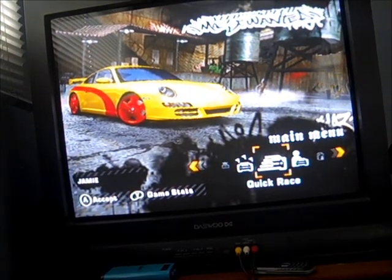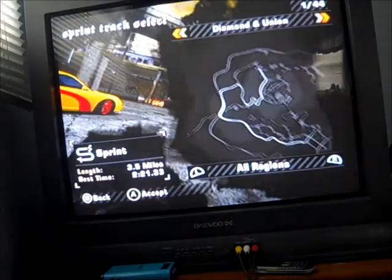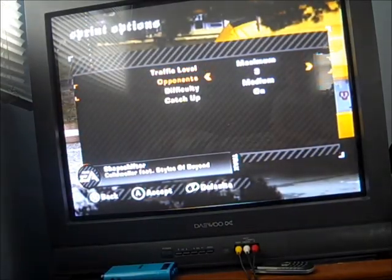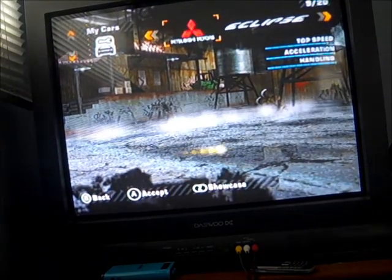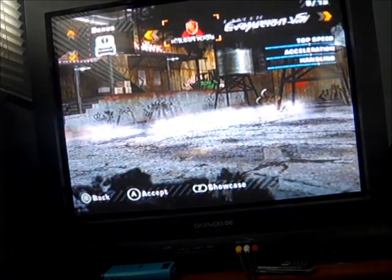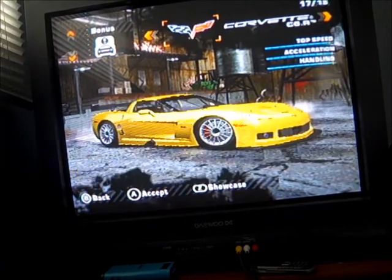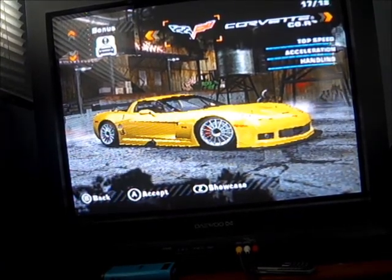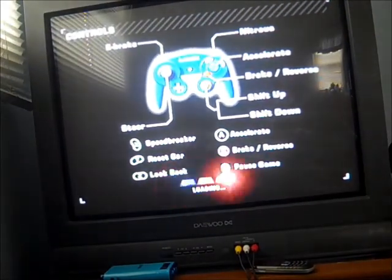In quick race you set up a custom race: choose mode, traffic level — I like mine high — up to three opponents, and difficulty. You can pick career cars, stock cars, or bonus cars. One bonus car I'll show is the Corvette C6.R, which has nitrous already built in. I wish you could modify bonus cars though, because you can't change them at all. In quick race there are no cops unless you're in career mode, which is a downside.